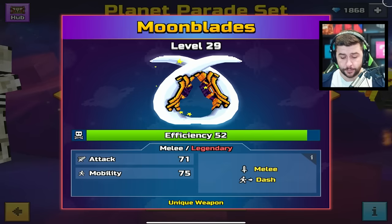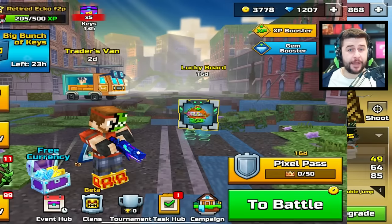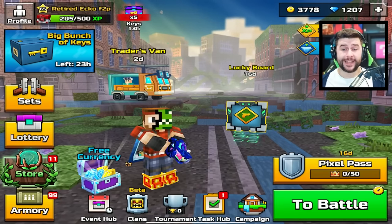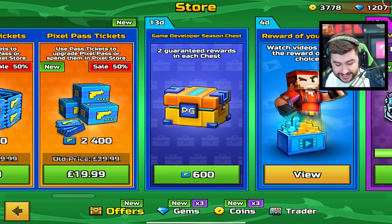If you also managed to get Temple Claws, or went ahead and got the Moonblades, then use the same combination as me. I don't need the Moonblades because we already have the Temple Claws. I've come back to my previous free-to-play account, and this is quite important because Pixel Gun 3D have released these.